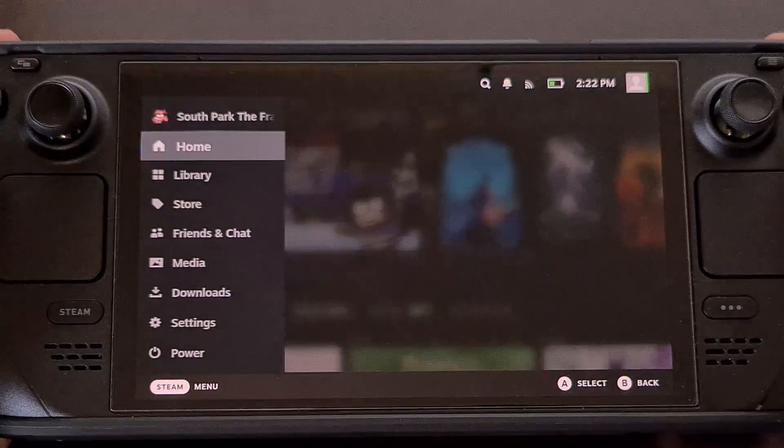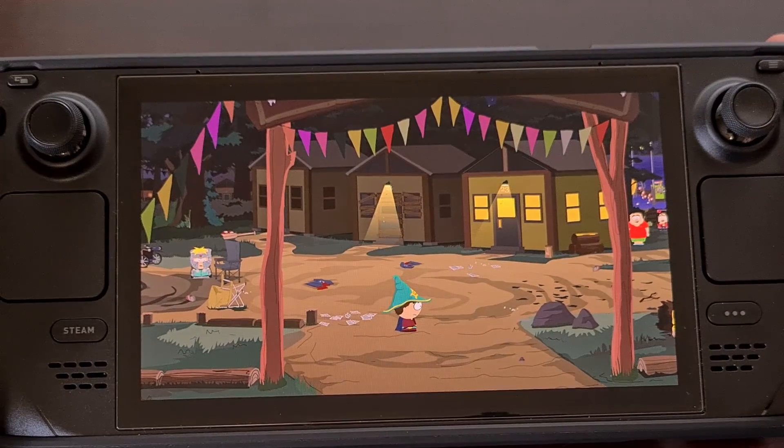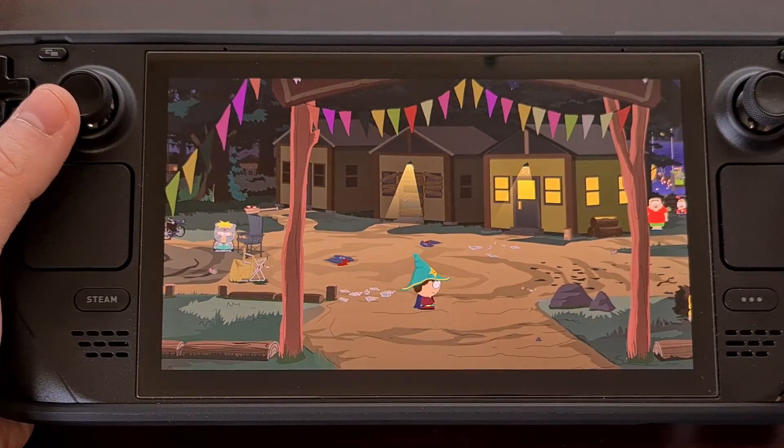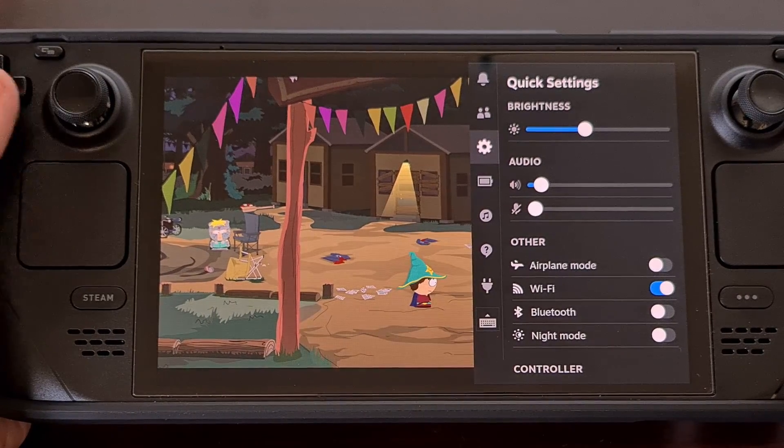Go ahead and go into any game that you have installed, and then from here we're going to press on the three dot ellipsis button on the right side of the Steam Deck.